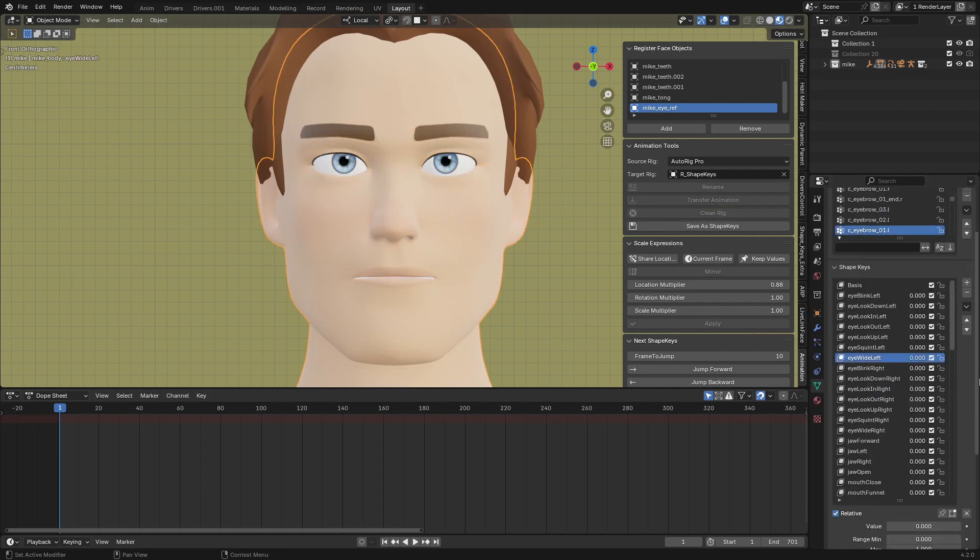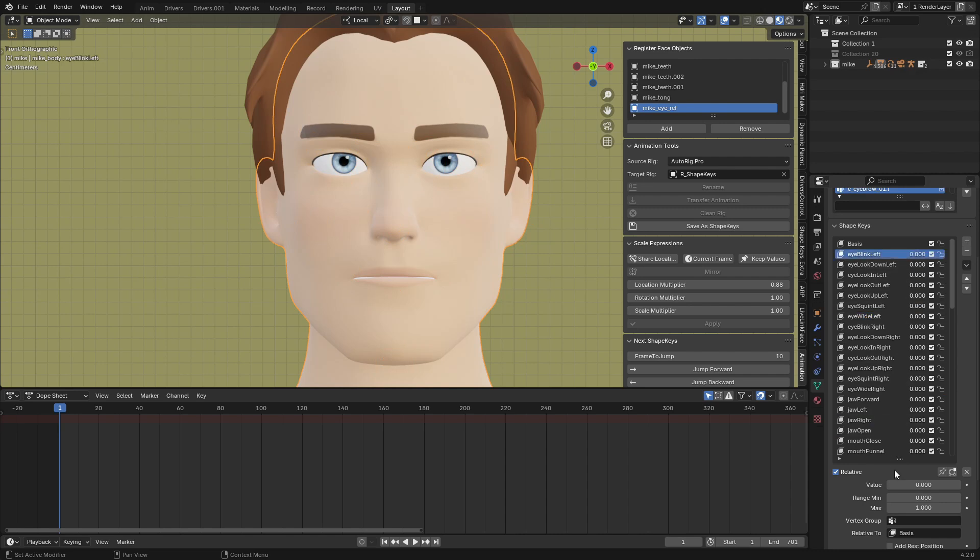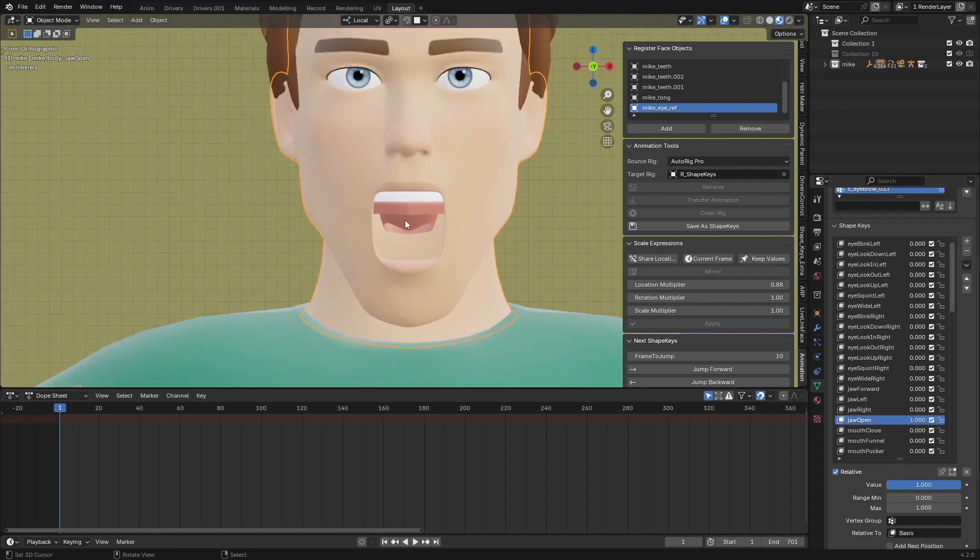Now let's test the shape keys that have been generated. We have Eye Blink — you can see the eyes blinking. We have Jaw Open — and the jaw opens. Because the teeth are a separate object, we have to select it and set it to open here as well.